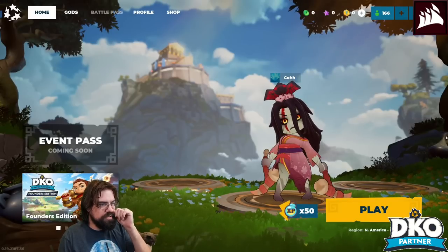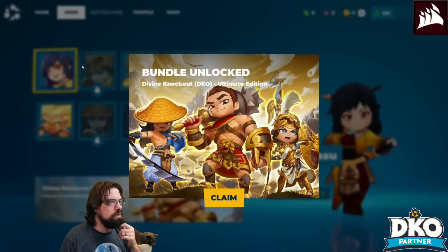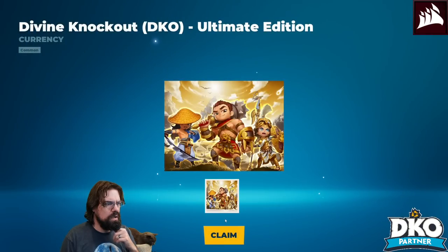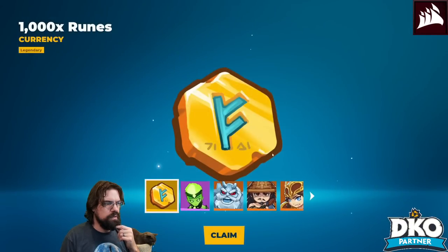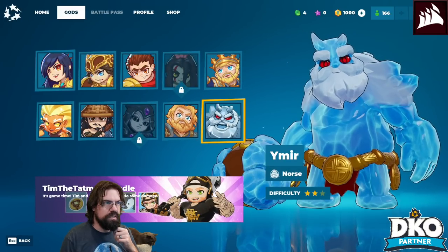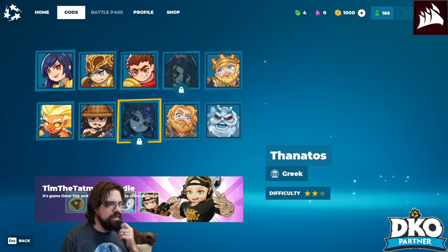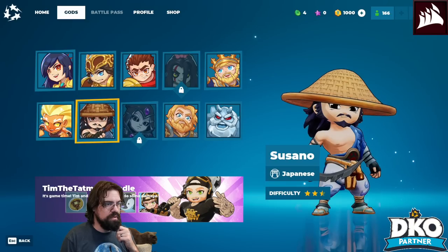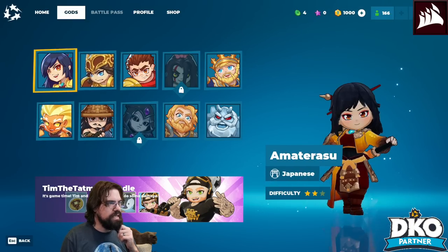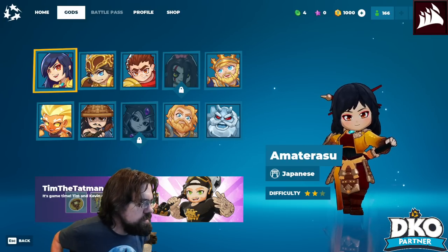You can now enter the battlefield as King Arthur. Oh my god. The roster includes Thor, Ymir, King Arthur, Izanami, Thanatos, Susano, Sol, Athena, and Amaterasu. Nice!